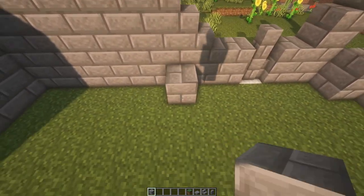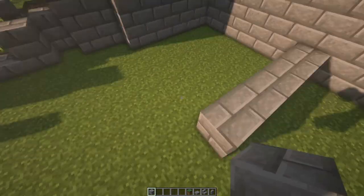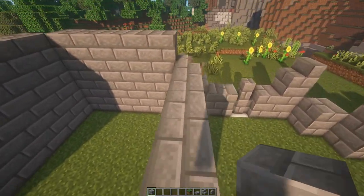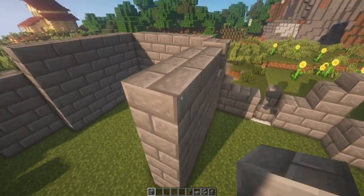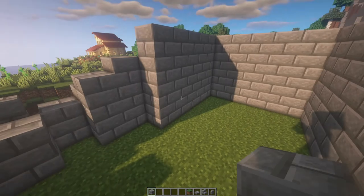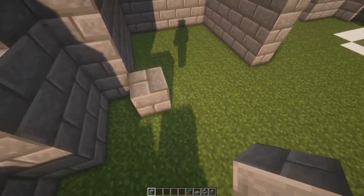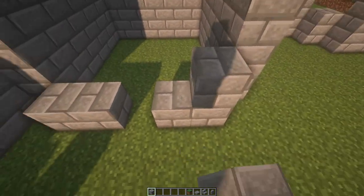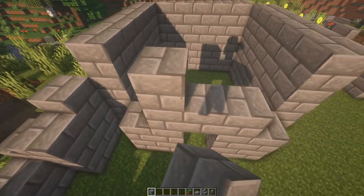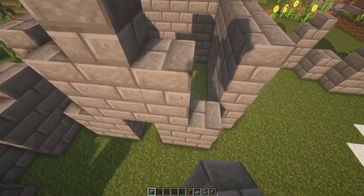We're going to grab this edge and build it out by five. You can use these different sections for whatever you would like, but I think I'm going to use this part as my quote-unquote house — I'll probably put my bed and some storage over here. We're going to build up this front wall as well, leaving a space for the door, and build it up to a point.